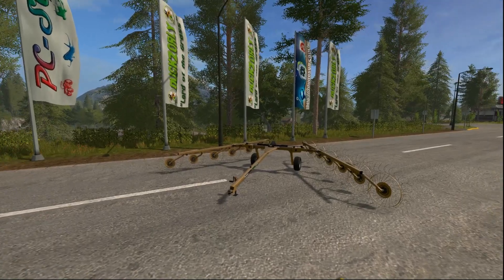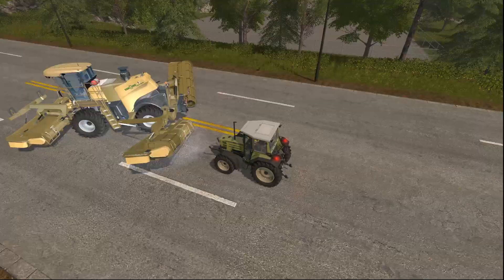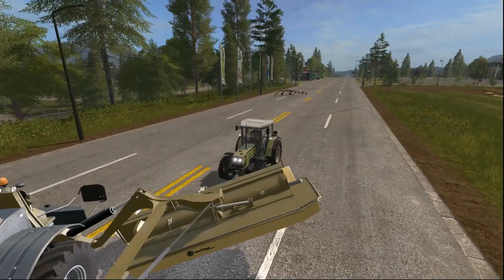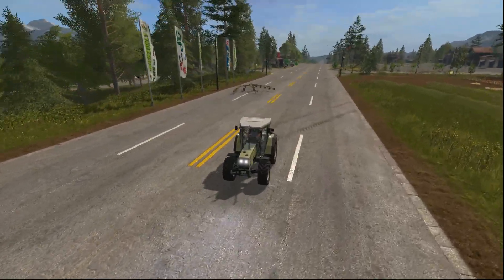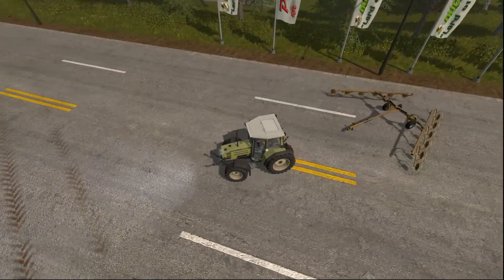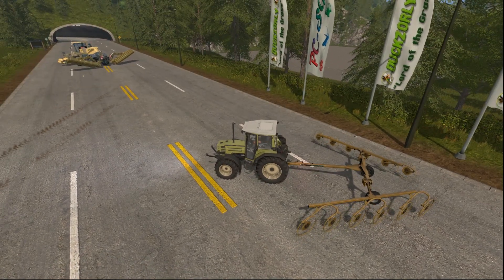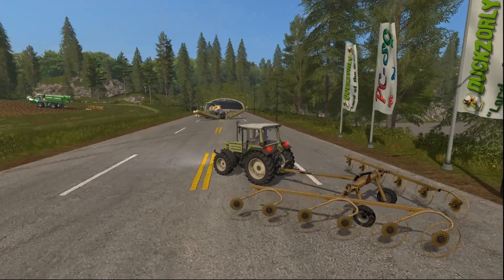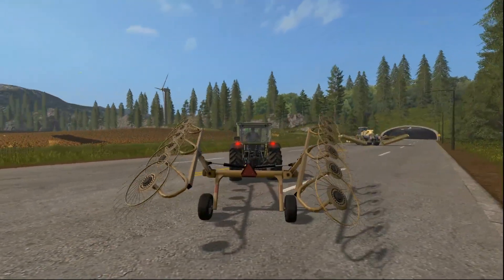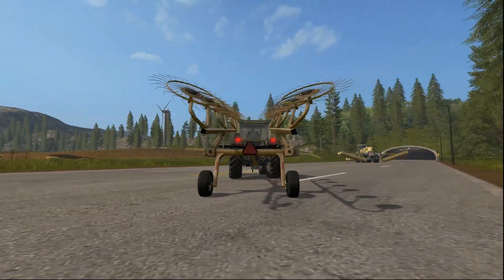Let's have a look at it in action. I've got over here the smallest tractor we can possibly use that's in the default game — the old Hurleman. We're going to see whether we have any issues dragging this along using the Hurleman. We'll fold and unfold the rake so you can see it in operation. Here it is in its full folded position — nice and compact.